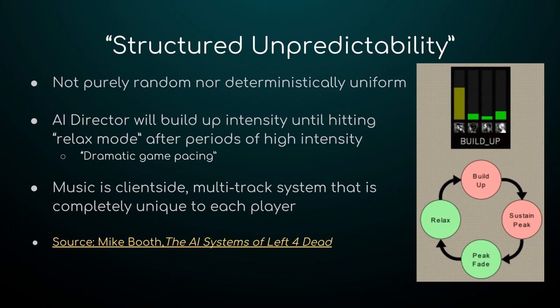There is also the stress meter. In this example, it looks like Bill is incredibly stressed — maybe he's very far away from his teammates, very low on health, or pinned by a special infected, or some combination. The other three seem to be doing okay. Bill will actually hear different music from the other three — the music is entirely client-side. That's the final procedurally generated system: it's client-side, multi-tracked, and completely unique to each player.